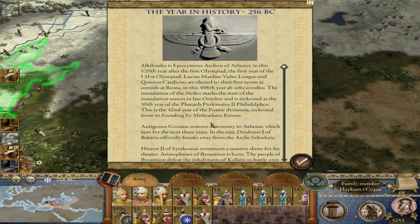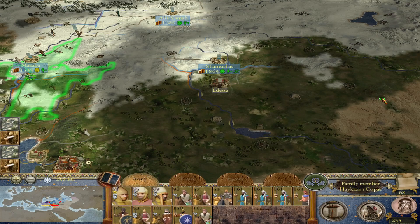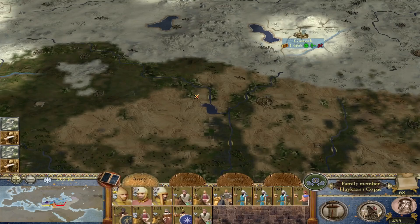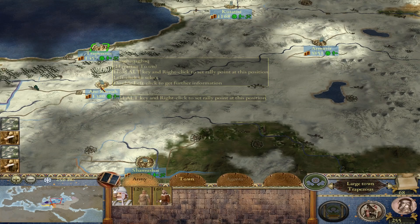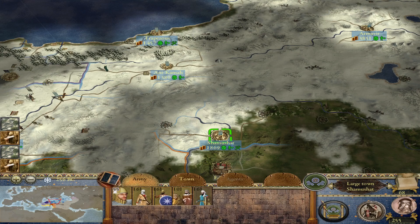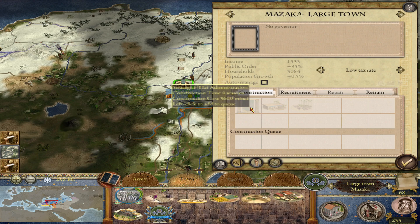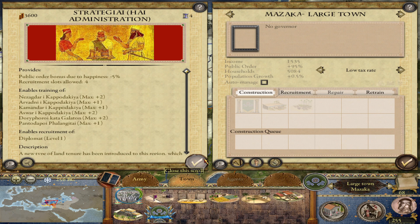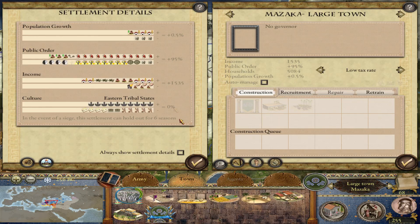This year in history, a bunch of stuff happens in the west. We have to pay our tribute to keep the peace with the Seleucids — and that's fine. The satrapy is getting constructed, also in Trapezis now. Samosata is going to have it finished next turn. And we got military occupation constructed in Mazaka, so now things have calmed down. We didn't have riots, which is very good — all that was needed was the military occupation.